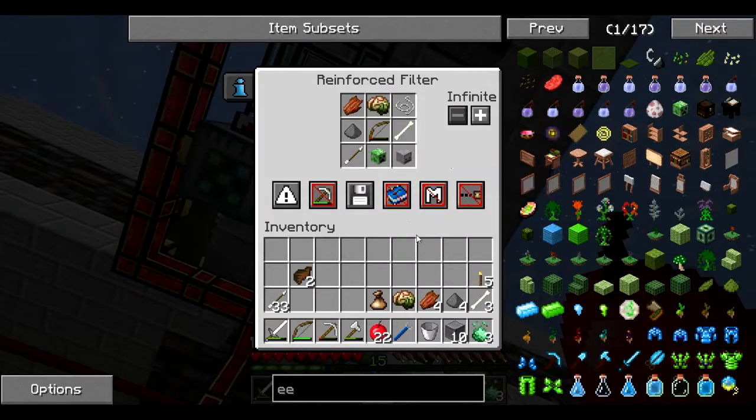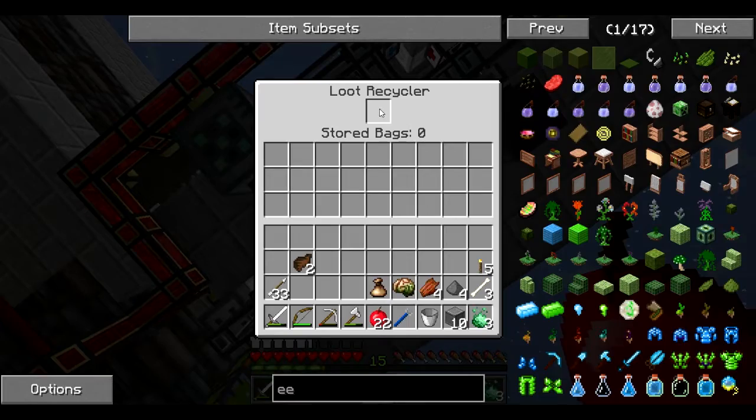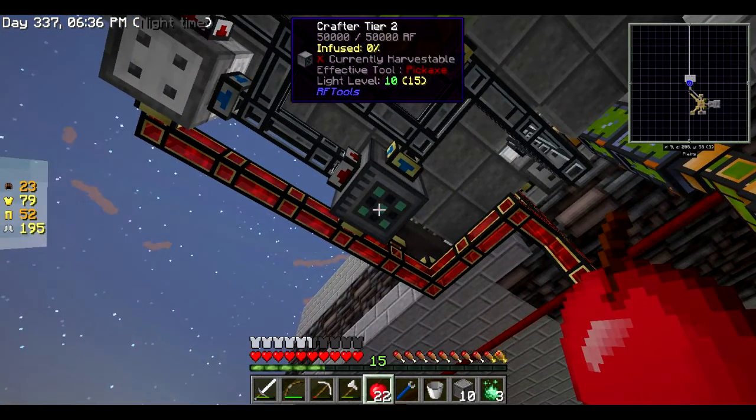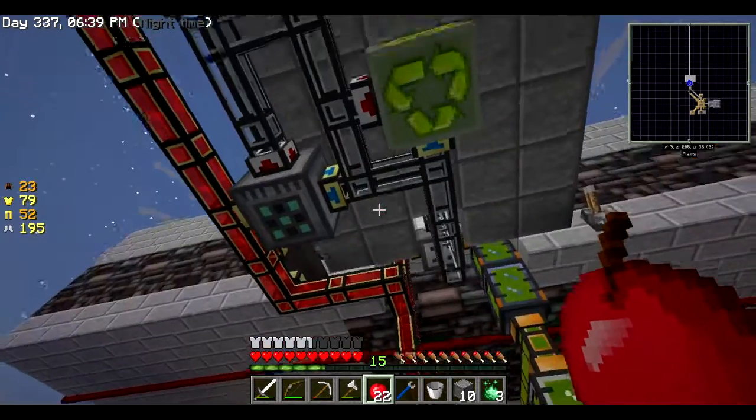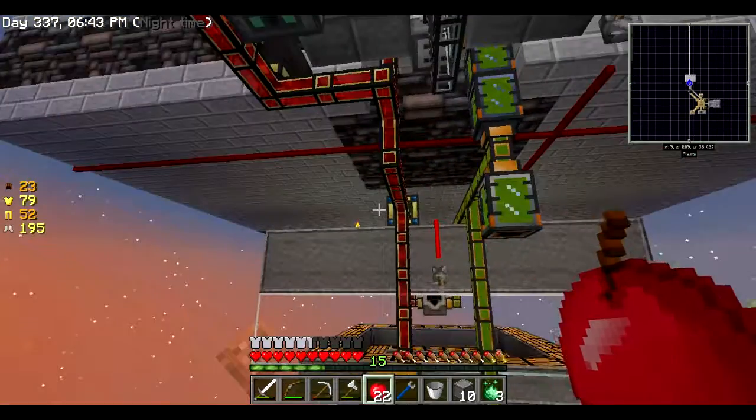Then there's the stuff that goes into the loot bag recycler right here. All of these items go in here and every once in a while it gives out a loot bag. The loot bag comes out here and goes into our tier 2 crafter, which eventually makes it into a legendary loot bag. So that's kind of what I've got going on.